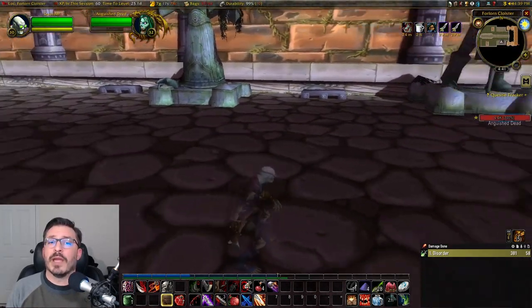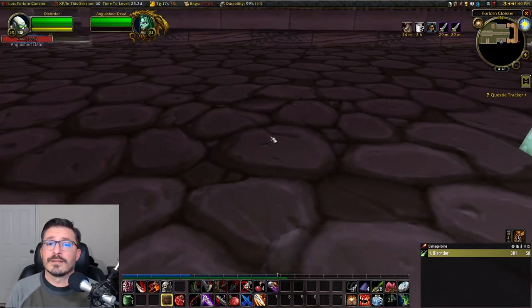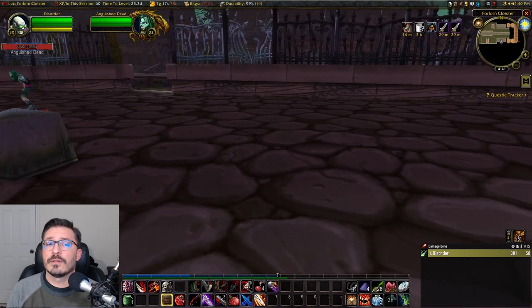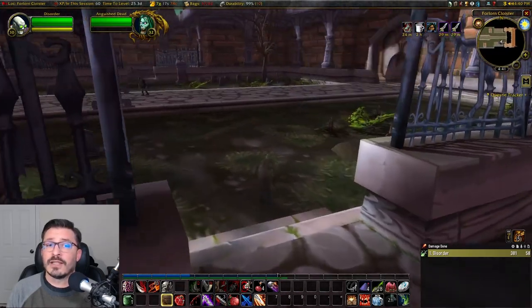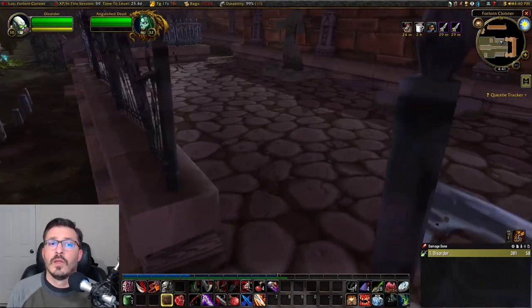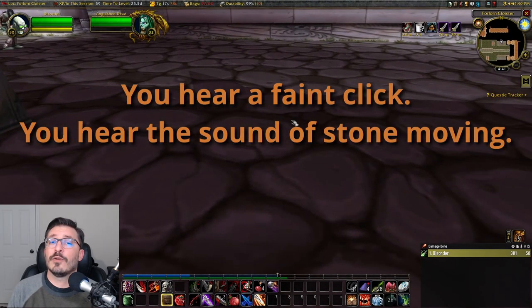Head over to the one on the left, being mindful of the ghosts and the undead. While stealthed, go to the bench between the statues and use the sit emote. These benches don't work like the others and you have to manually sit on them. However, you can remain stealthed while doing this, so you shouldn't aggro anything. If successful, you're going to see a message in chat that says 'you hear a faint click.' Go to the other side and do the same thing — if successful, you'll also see 'you hear the sound of stone moving.'